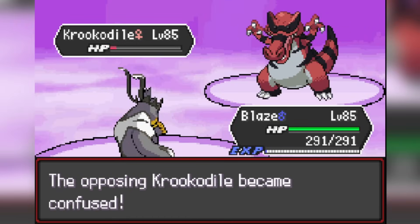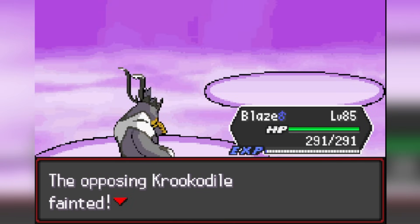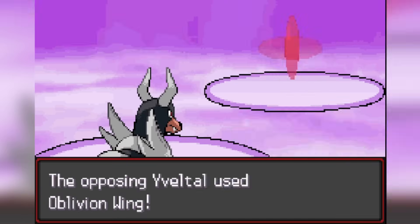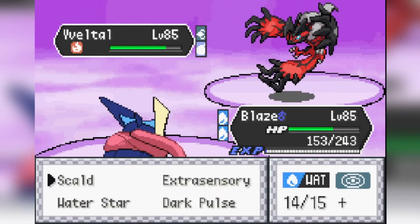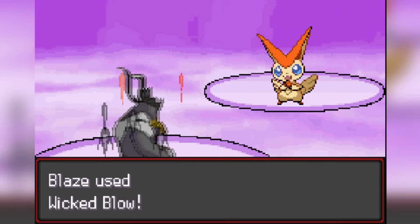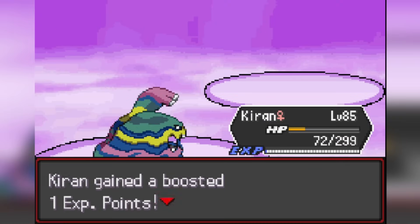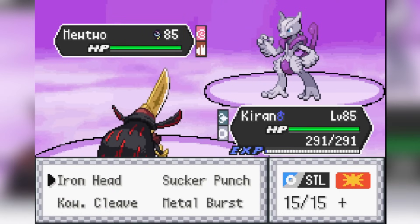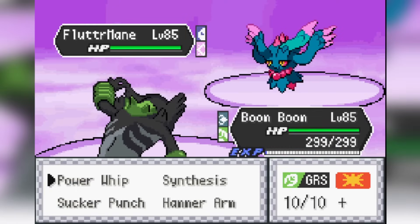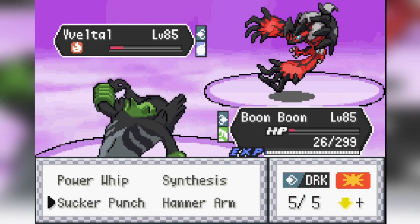Against Agatha, I use Urshifu Dynamic Punch on the Krookodile — chips it to low HP and it hits itself in confusion and knocks itself out. Her Yveltal comes out — Houndoom Snarls twice to lower its special attack, then goes down. Greninja does chip damage and burns it. Against a lucky Wicked Blow Urshifu lands as she switches to her big Tiny, I catch it and knock it out. Her Corviknight comes out — Muk two-shots it with Rock Tomb. Mewtwo X knocks out Muk but Kingambit Metal Bursts and knocks it out in one shot. Fluttermane knocks out Kingambit — I go to Zarude and Power Whip actually knocks it out. Power Whip also knocks out the Yveltal at basically one HP. Agatha beaten in a pretty funny way.